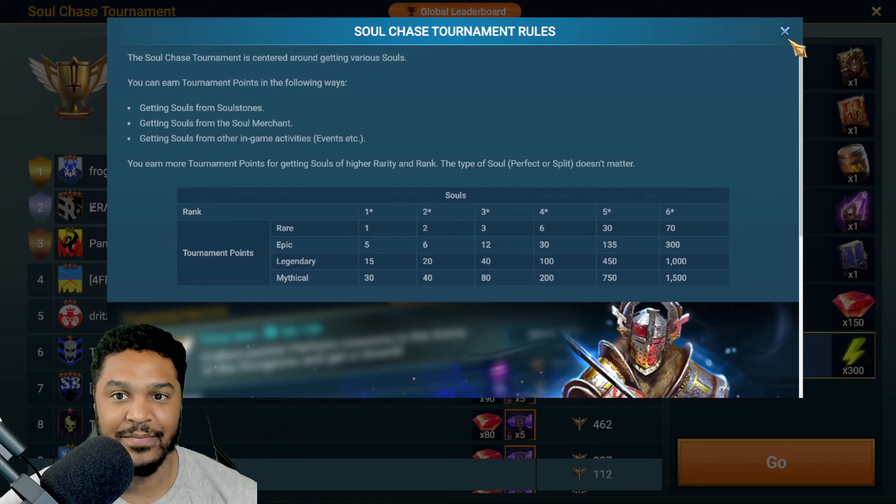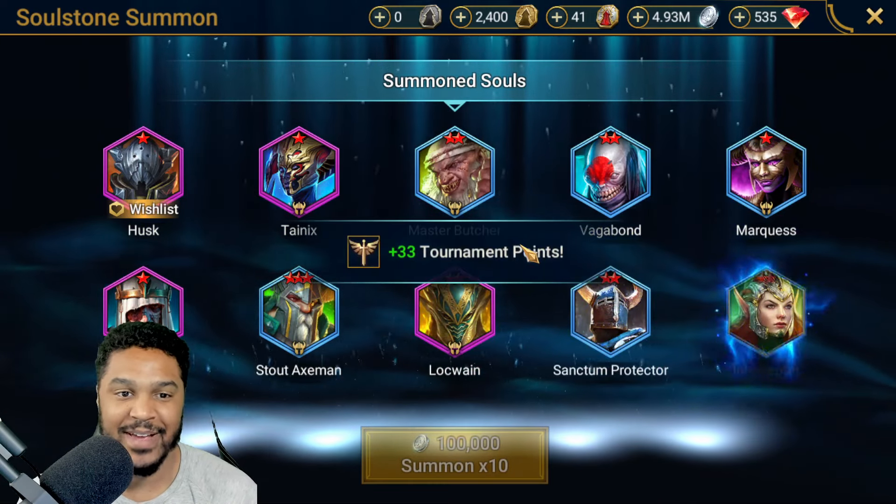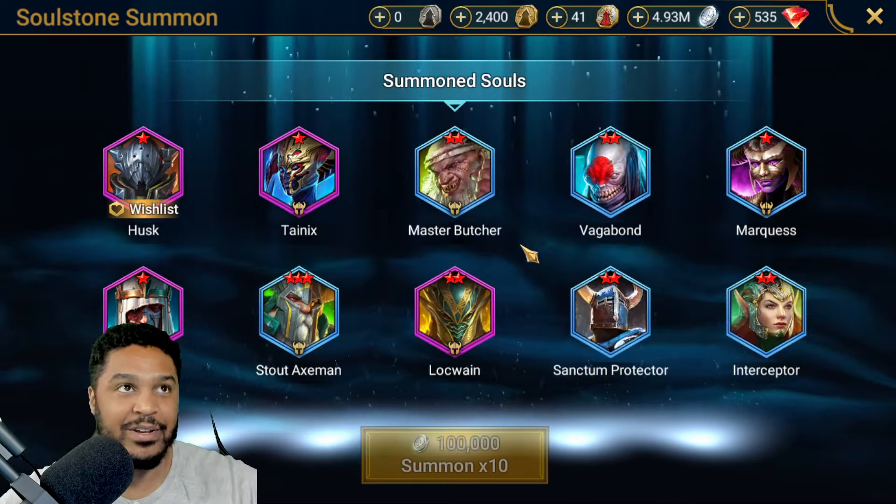We might even be done already — no, not quite. Way lower than I expected. I figured that Mythical would have given more points, but a 2-star Mythical was only 40. You have to get the higher level ranks. So that kind of stinks. But let's keep going — we should be able to get it within 30. Another Wishlist Husk, 1-star. Anchorite, 1-star. Lockwain. We're at 33 pulled, which brings us to about 110 points, I think. We're at around 140-something.